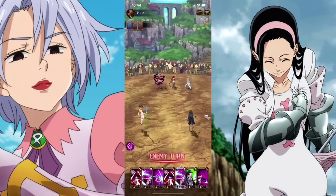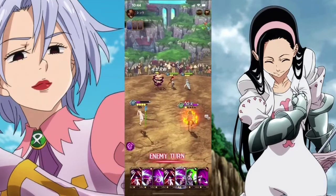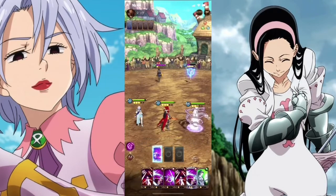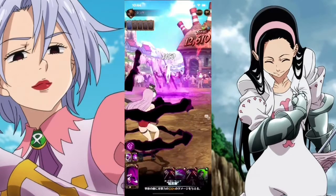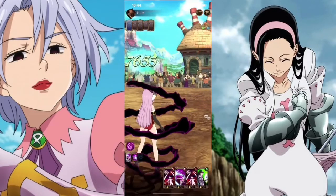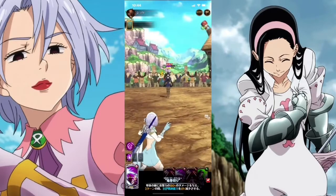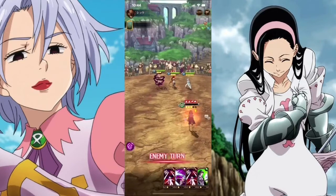I knew King was going to do his heal to get rid of that debuff. King's almost dead, so I'll have Malascula take him out. And I'll aim for this other unit. Malascula does take out King — 14,000. The arrow is pointing down, meaning it's type disadvantage.